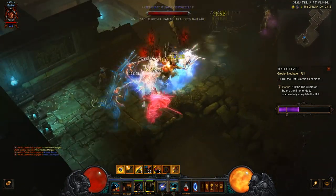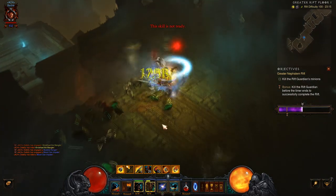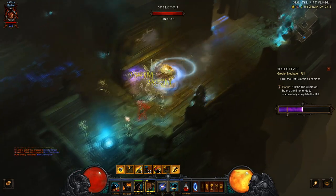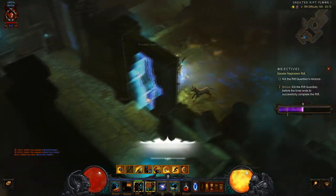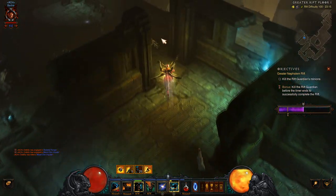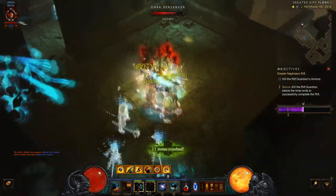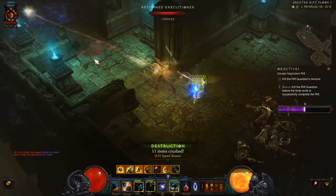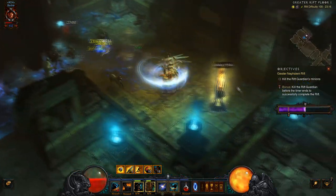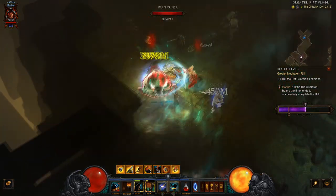I do skip a conduit a little bit later on. As you can see, I'm mincing the elites — but only after they are stunned. That's another part of the build you need to take into account for these higher rifts. Coming up to that conduit, I chose not to hit it, because if I did I would have run out of fury, wouldn't have been able to hit anything, my build becomes completely useless, and I'd have been killed instantly in the next pack of elites.